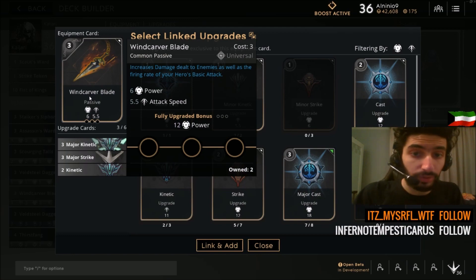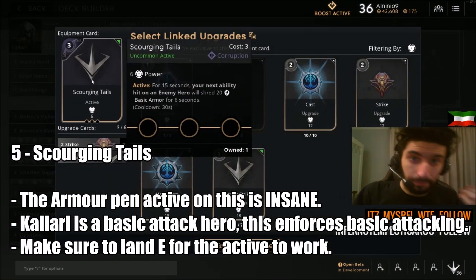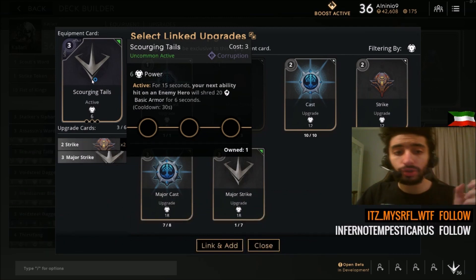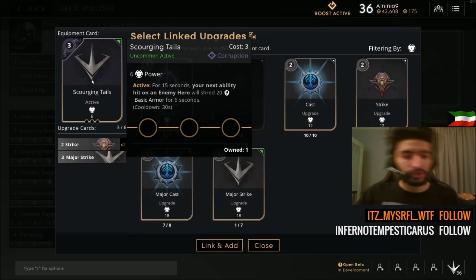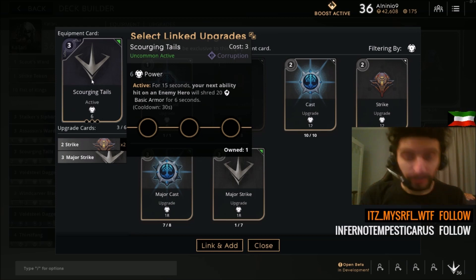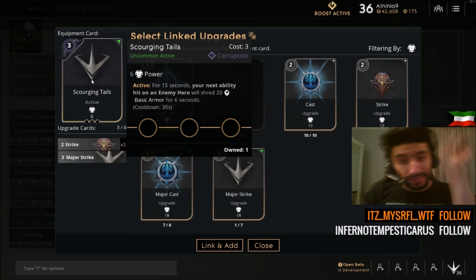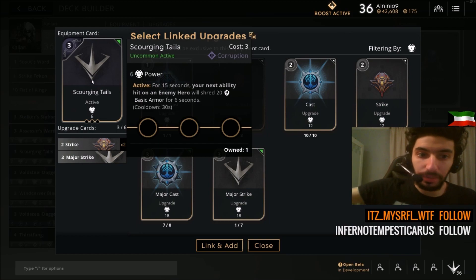After Windcraver, your next item would typically be Scourging Tails because the active on this is monstrous. For 15 seconds, your next ability hit on an enemy hero will shred 20 basic armor for 6 seconds. Your combo is: go in stealth, gank someone, activate Scourging Tails, then basic attack with your Q slash bonus damage — which is 250% bonus damage while in stealth mode. Then basic attack and land the E.